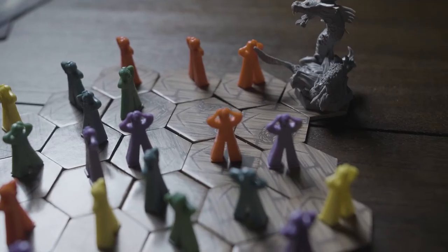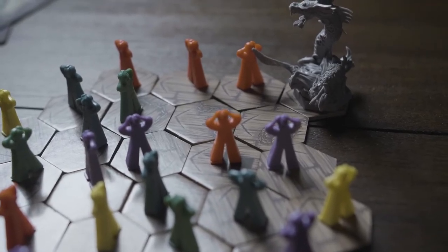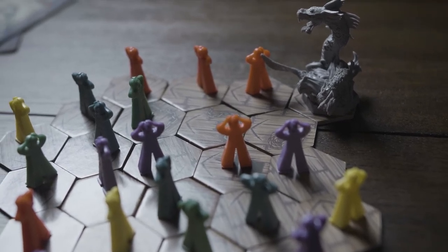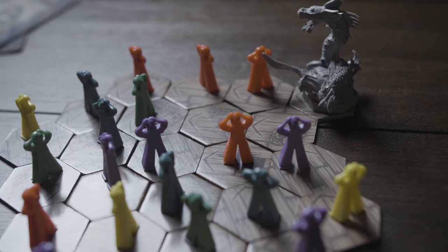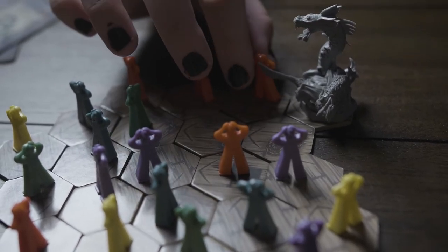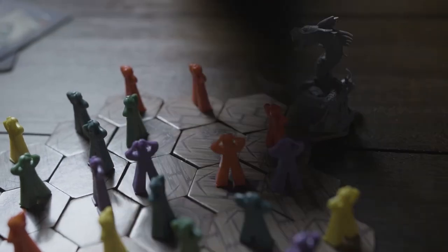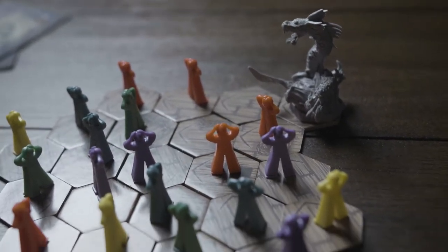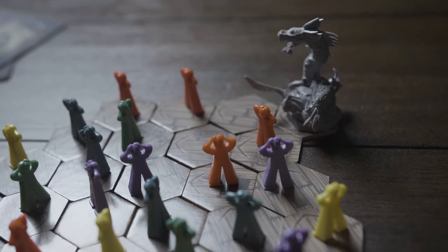The last card option is Run, which allows you to move three spaces to get away from Uk'otoa, but you have to end on an empty space. For example, we can take our red guy and run one, two to get out of his direct path. Also with the Push card, you can move only up to two spaces.